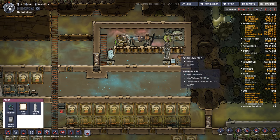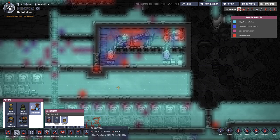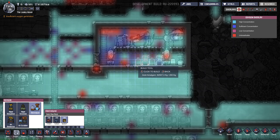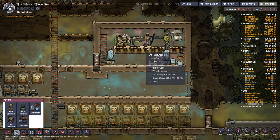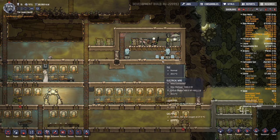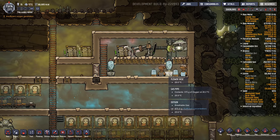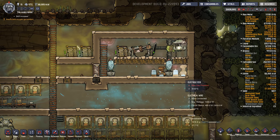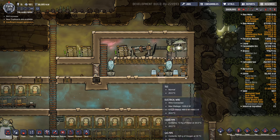I'll probably end up building a second electrolyzer right in here, and eventually I might build three or four — that should produce a lot of oxygen for the base. That's kind of all I wanted to show with the electrolyzer setup. It's a good way to get clean oxygen into your base without using algae.